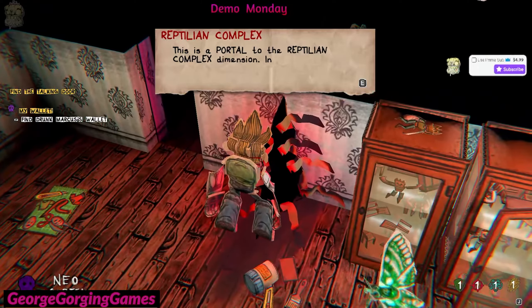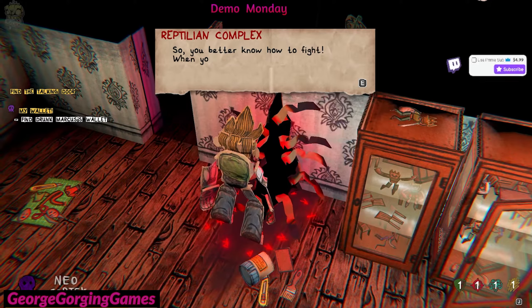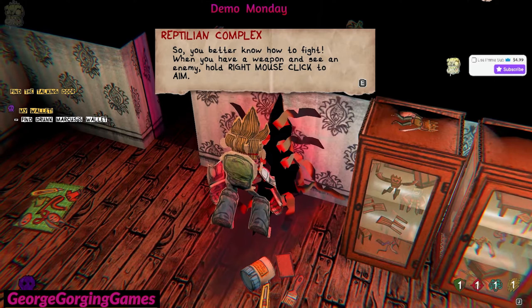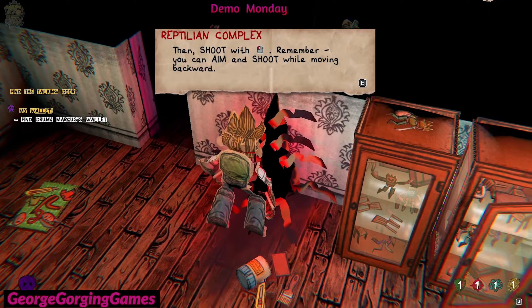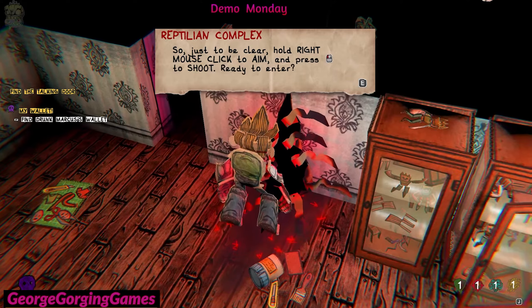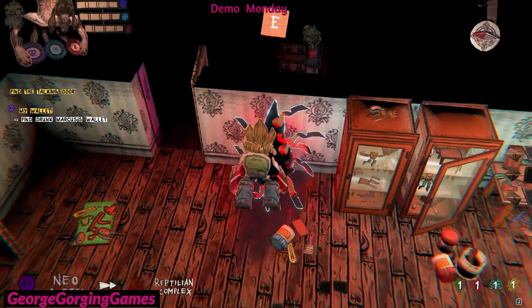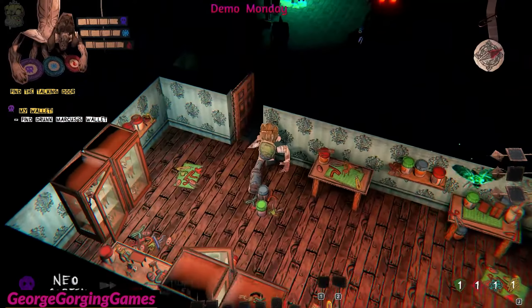'This is a portal to the reptilian complex dimension — in there you either fight or flee, so you better know how to fight. When you have a weapon and see an enemy, hold the right mouse click to aim, then shoot with the left click. Remember, you can aim and shoot while moving backward.' Now let's complete the quest before we enter.